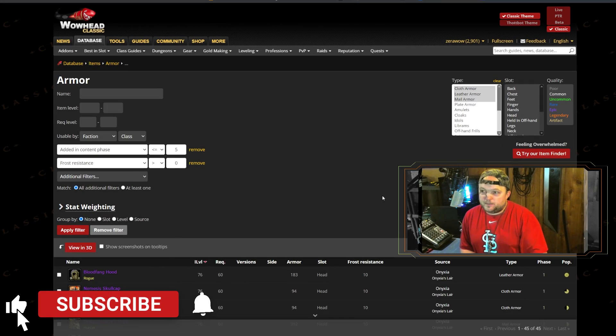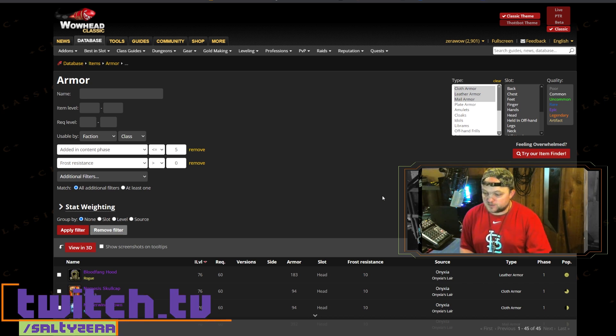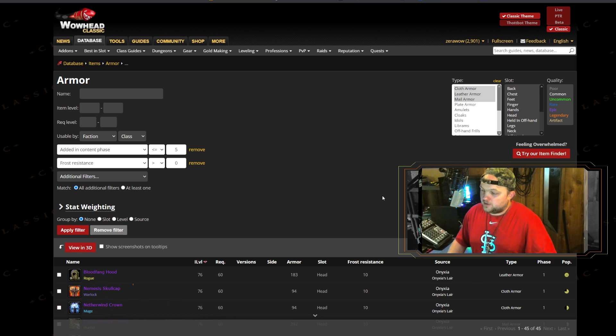Let's talk about frost resistance. There are a couple of different ways to tackle this. Number one, there's what's readily available right now, and then there's what's going to be available in phase six. For all intents and purposes, the best frost resistance gear we have available right now is most likely not going to carry over into phase six — or at least not entirely. There might be one or two pieces like the T2 helm that will last a while, but the others you'll want replaced ASAP. You can get great FR gear from professions and also Naxx drops.